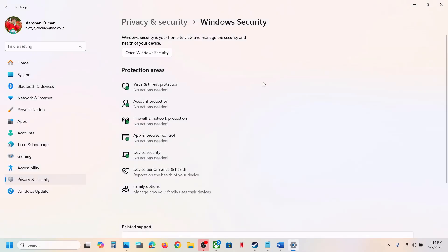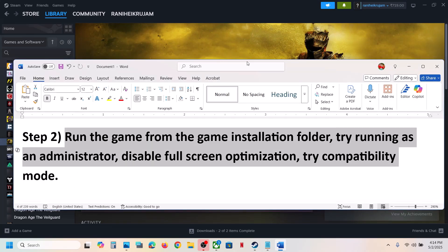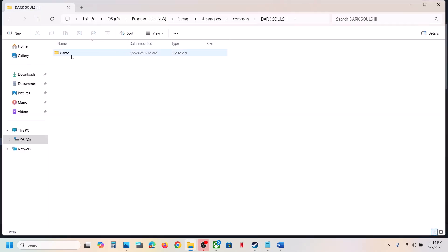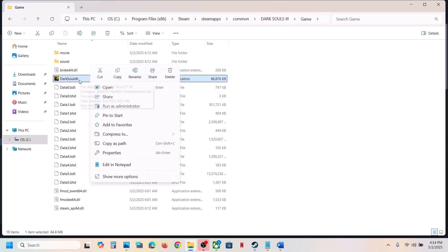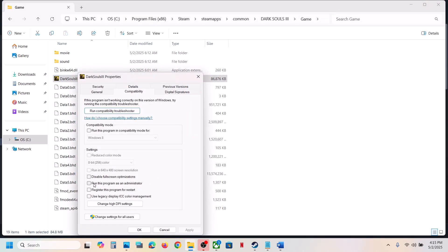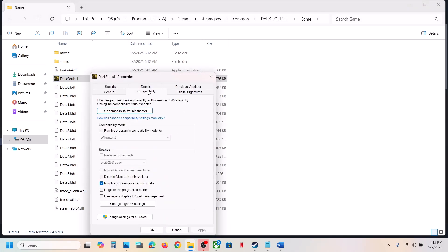If still not working, run the game from the game installation folder. In Steam, right-click on the game, select Manage, then click 'Browse Local Files'. This takes you to the game installation folder. Open the game folder, select the game exe file, and double-click to launch. If that does not work, right-click the game exe file, select Properties, go to the Compatibility tab, and check 'Run this program as an administrator'. Click Apply, then OK, double-click to launch and check.